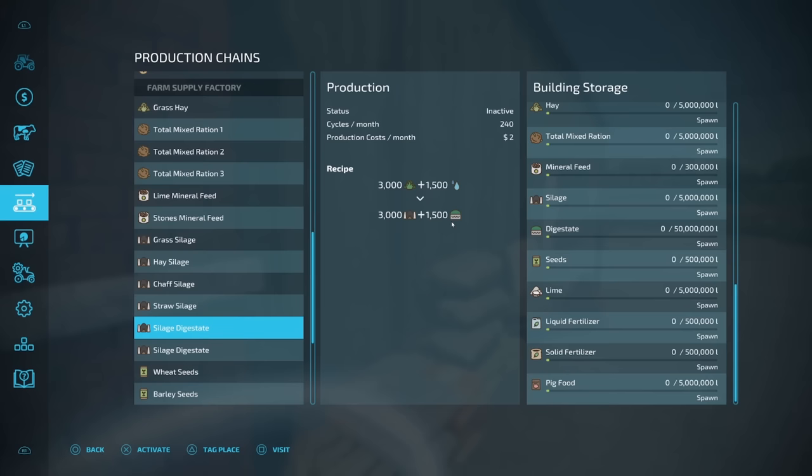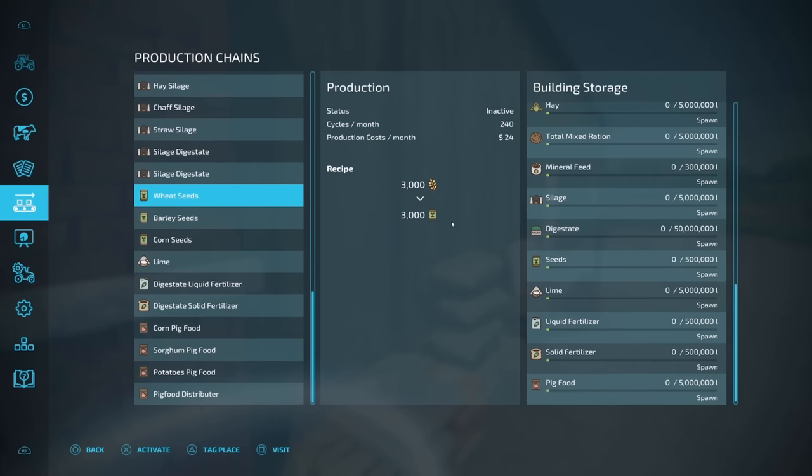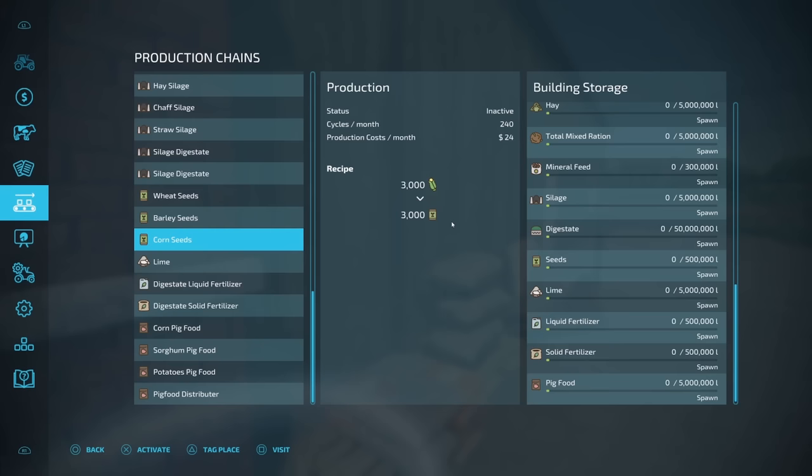If you're a big fan of natural fertilizers, you can make digestate right here out of grass and water — it's going to give you silage and digestate. Or use chaff and water and get the same thing. A great way to get a little bit of silage for your feed and some digestate to fertilize your fields without making any fertilizer. And if you want to be self-sufficient and not buy seeds from the store, you can use wheat, barley, or corn to make your own seeds. Corn is the way to go — it's a lot higher yield per hectare.